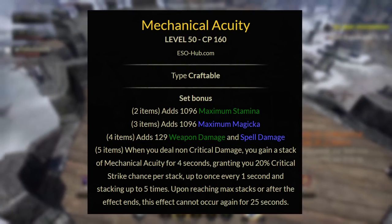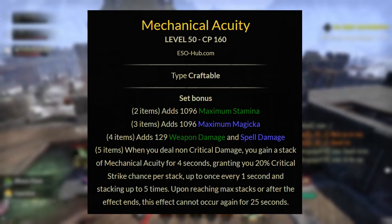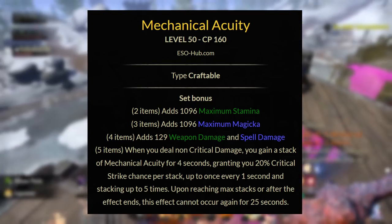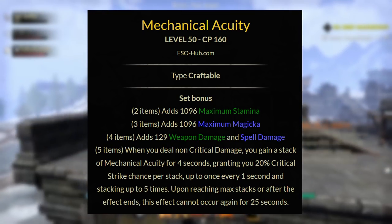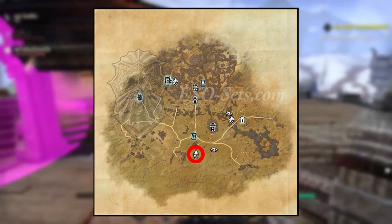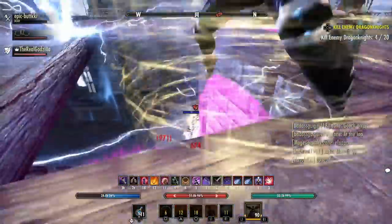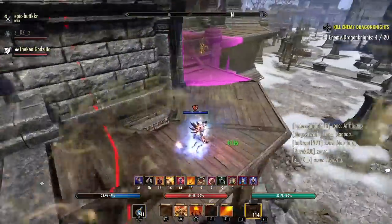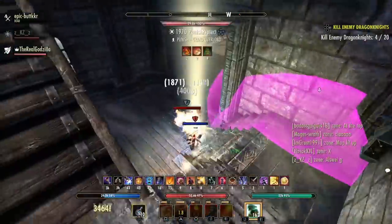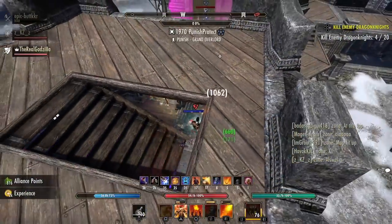Next, we have Mechanical Acuity. This gives you a 2-piece of max stamina, a 3-piece of max magicka, a 4-piece of weapon and spell damage, and the 5-piece: when you do non-critical damage, you gain a stack of Mechanical Acuity for 4 seconds, granting you 20% critical strike chance per stack, up to once every 1 second and stacking up to 5 times. Upon reaching max stacks or after the effect ends, this effect cannot occur again for 25 seconds. You can craft Mechanical Acuity in the Clockwork City at the Pavilion of Artifice, and you need 6 traits researched. This set may surprise some people, but I think it has a lot of potential in PvP in certain specs and classes in this update.